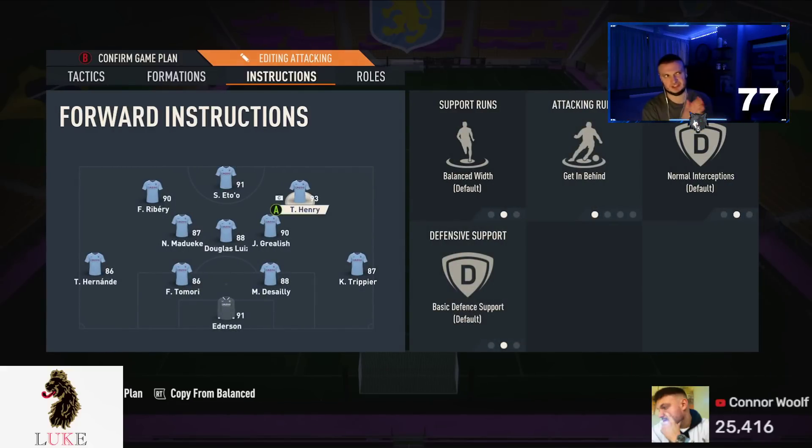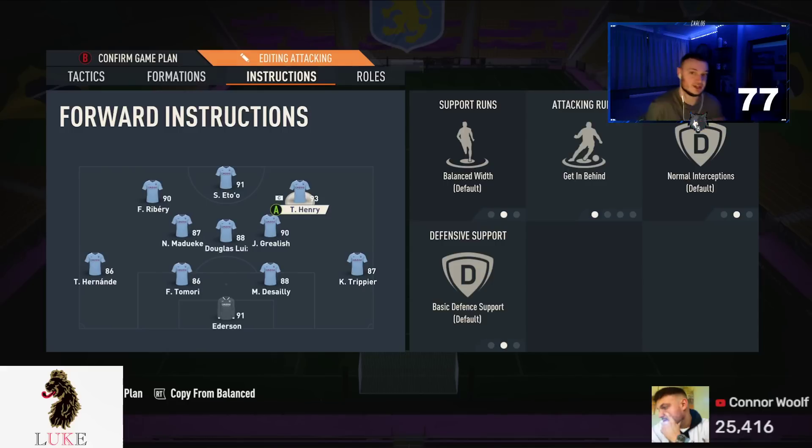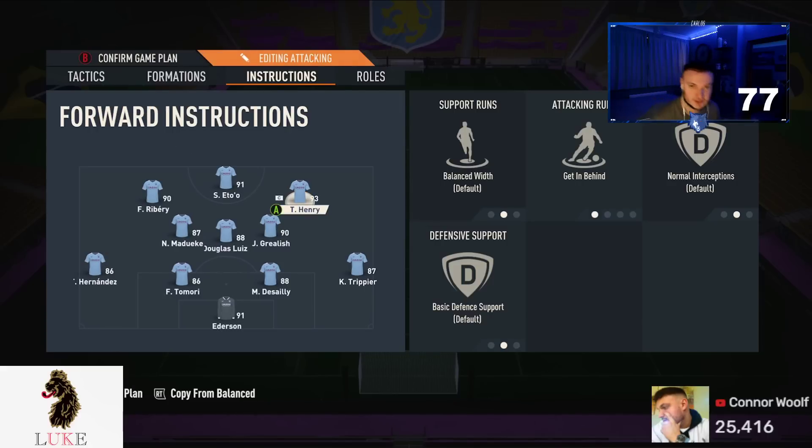Now for player instructions — this has never really changed across my 4321 custom tactics videos. Both my striker and my right forward are on 'getting behind.' We defend in a 4-4-2 but attack in a 4-3-2-1 with one of the fullbacks overlapping. That's always been my approach with the 4321, and it gives me great success. You can flip the side if you prefer attacking down the opposite flank.